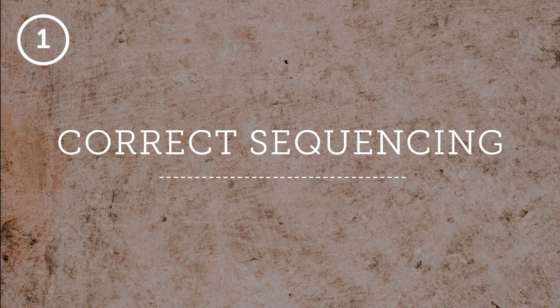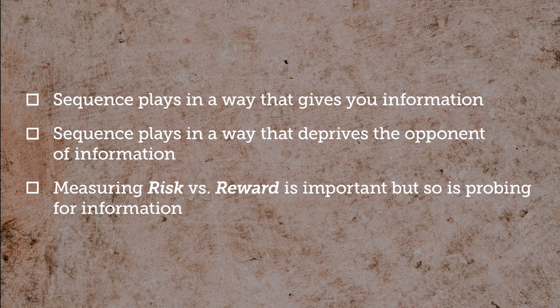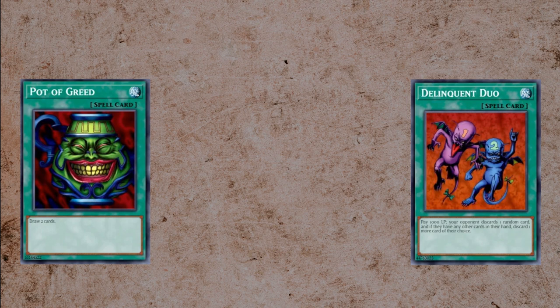Tip number one: correct sequencing. You should always be looking to play your cards in an order that gives your opponent the least amount of information while providing you with the most information. Too often I see players — usually newer players, but even seasoned veterans under pressure — make this mistake. The most common example is in the opening hand. Let's say you're on the play and you have Pot of Greed and Delinquent Duo. I oftentimes see players get excited and just slam Pot of Greed first. This is a mistake — you want to lead with Delinquent Duo. Knowing which two cards you'll get off Pot of Greed won't change what you pick for discarding with Delinquent Duo because your discard is random, but if your opponent knows you got a plus one off Pot of Greed as well as a plus one off Duo, it gives them additional information for the card they are planning to discard.